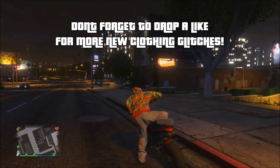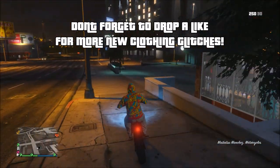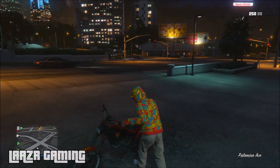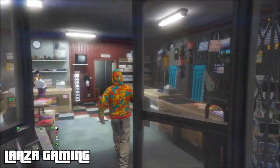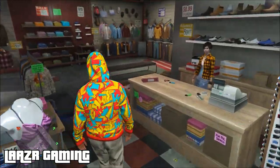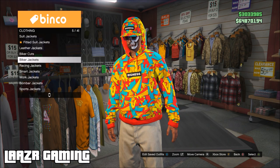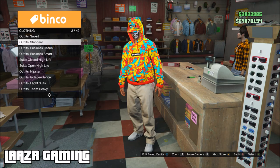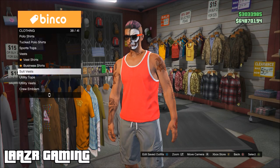The first thing you want to do is head to the mask store on the beach and buy one of the masks that come with bandanas — this works with every single color bandana in the game. Once you've done that, head over to any clothing store with your motorbike. I'm not wearing any current saved outfit, just to prove I'm doing this from scratch, and as you can see I'm just purchasing a standard outfit from the counter.